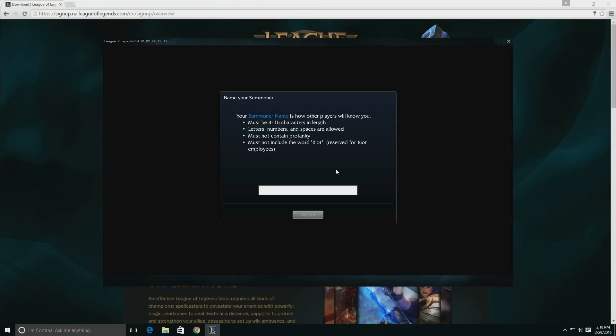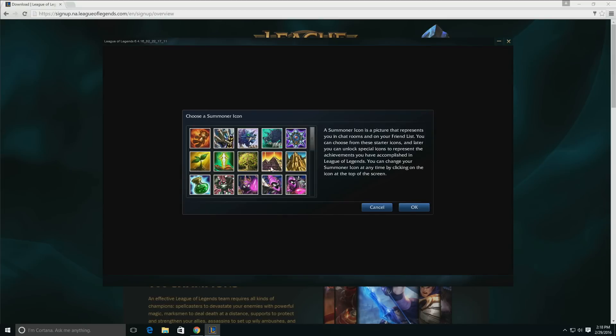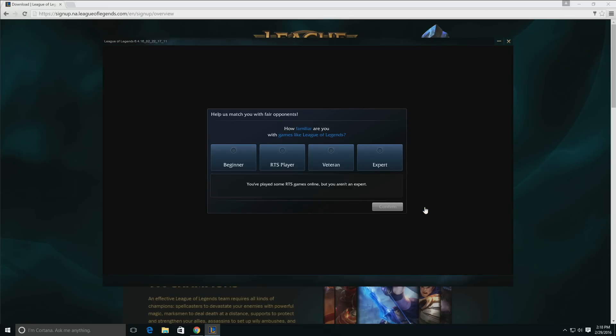You'll now be prompted to craft a summoner name, which will be your in-game display name. Have some fun with this and be creative — it's how you'll be identified in League of Legends. You can then further customize your account by picking a summoner icon. Finally, select how familiar you are with MOBA games like League of Legends. This will help us match you against opponents of similar skill.